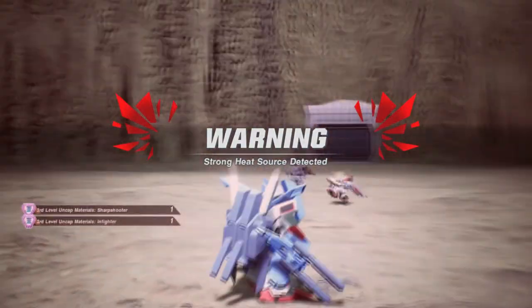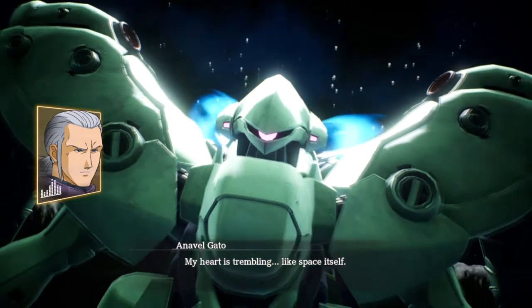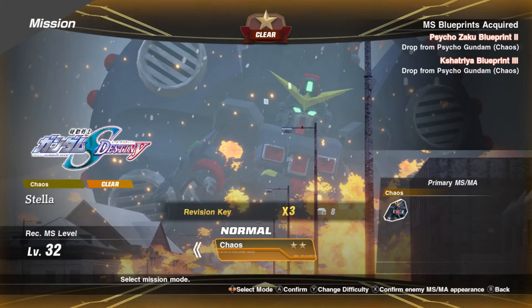Then you'll have a whole different boss fight in there. When you defeat Gato, you will get the second blueprint for Corsage.